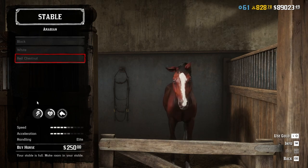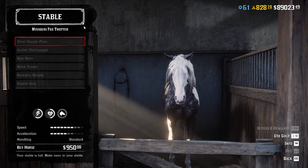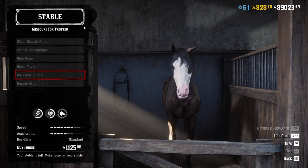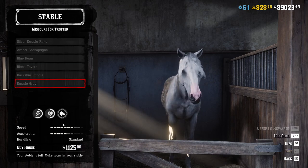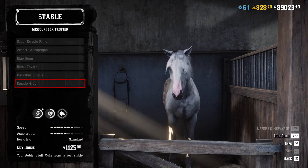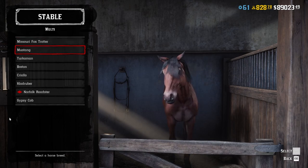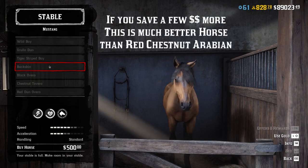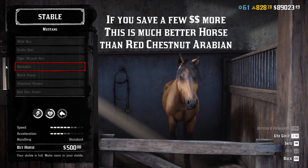The Red Chestnut is really an entry-level horse — it has superior handling, but honestly you won't notice much difference between this and the standard handling found in multi-class horses like Missouri Foxtrotters. Since we've entered multi-class horses, you'll find the best horses in this group: Missouri Foxtrotters, Turkomans, Mustangs, and all road horses are listed in multiple categories.